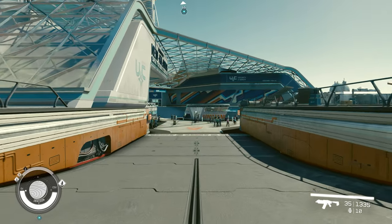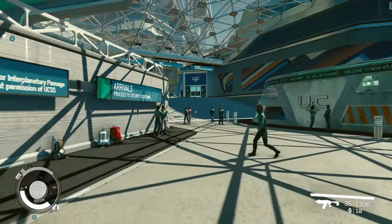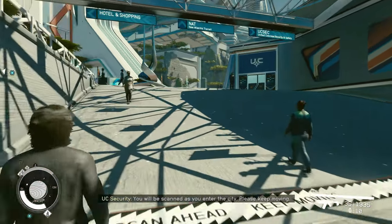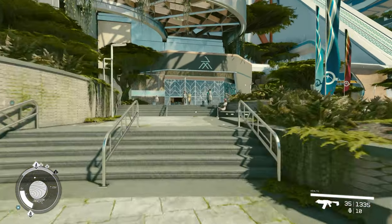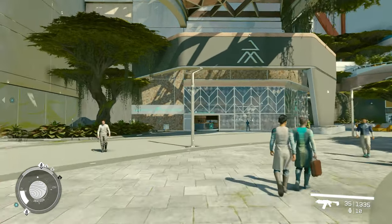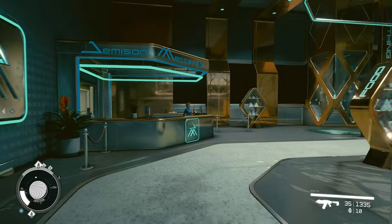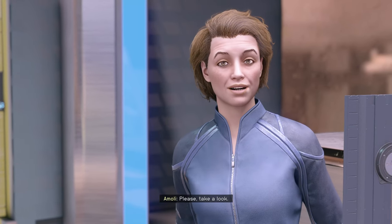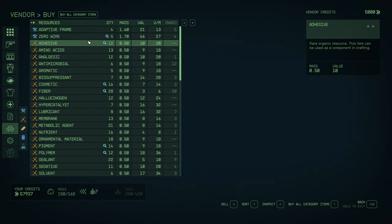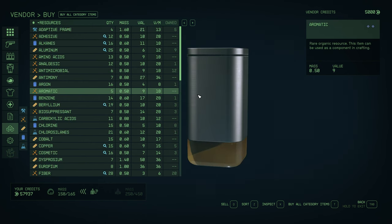Once you're at the New Atlantis stop, we do need those ingredients to make all the habs and facilities that we need to make the Amp. We also need to research the Amp itself as well. So what we want to do is head around here to Jameson Mercantile. In New Atlantis, this is probably the best vendor for these types of resources. She has everything on our list. You want to have a look at her resources — she has quite a few. You can see she's got a good list here.